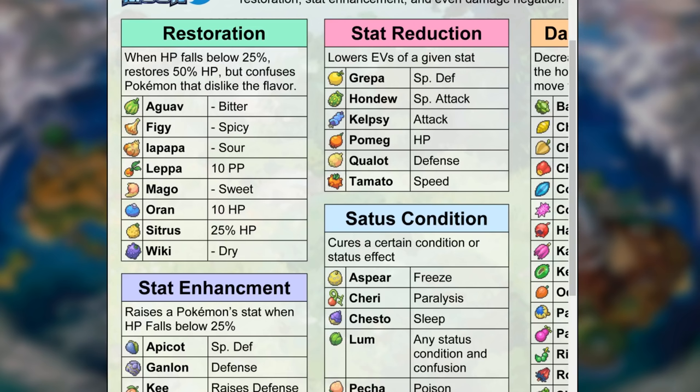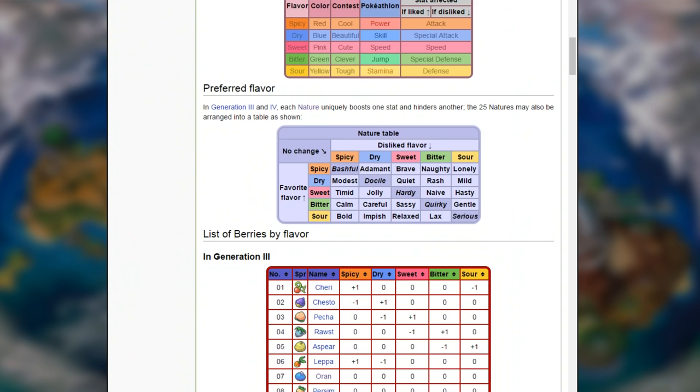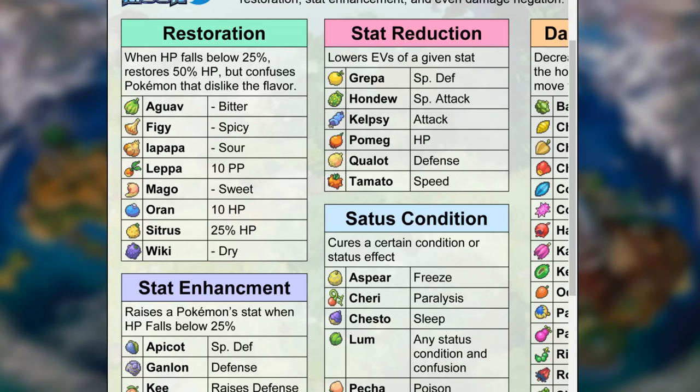I found an amazing chart online that breaks down the berries and puts them into different groups. We're going to be taking a look at the restoration ones first. When HP falls below 25% it restores 50% HP, but confuses Pokemon that dislike the flavor. There are five flavors in Pokemon: spicy, dry, sweet, bitter, and sour — each affiliated with a specific nature. You have to have the right natured Pokemon to equip the proper berry, otherwise it will end up with confusion after restoring its HP, which is a disadvantage in battle.